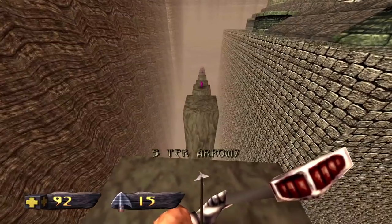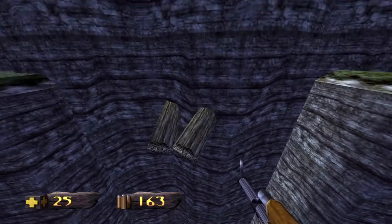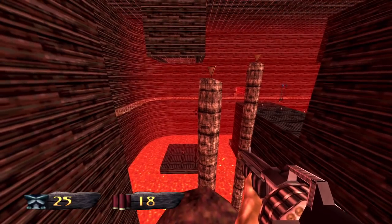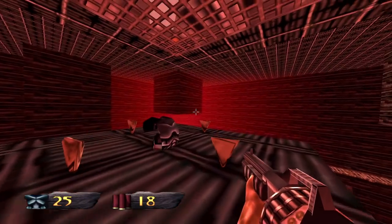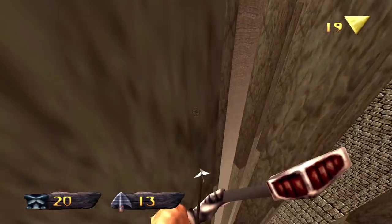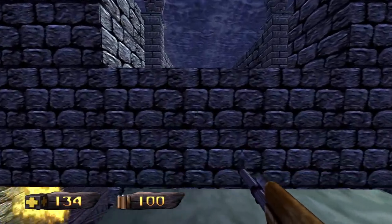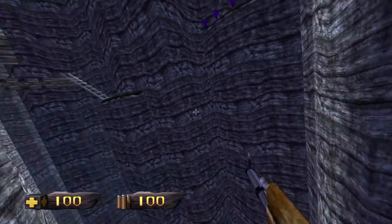It's still not flawless — it's sometimes hard to judge distances, and not being able to see your feet leads to accidental deaths, made worse by the lives system. A mistimed jump or accidental fall costs a precious life, and some platforming sections are just plain mean, with ledges spread far apart or enemies literally dropping from the sky right where you need to land. On hard and hardcore modes, where lives are scarce and deaths are more common, it can be pretty crushing.